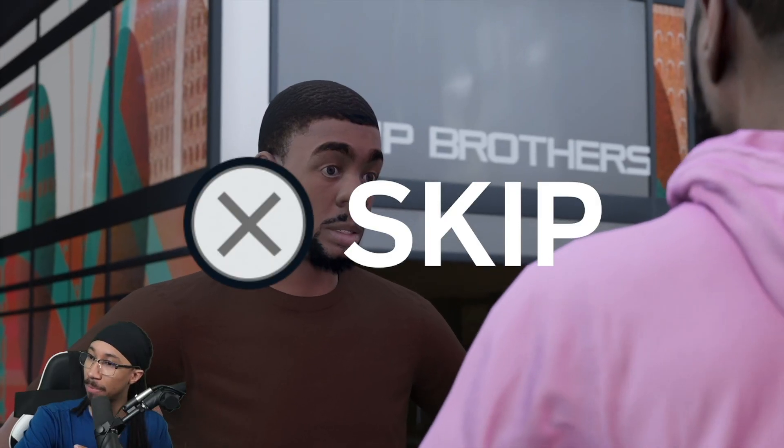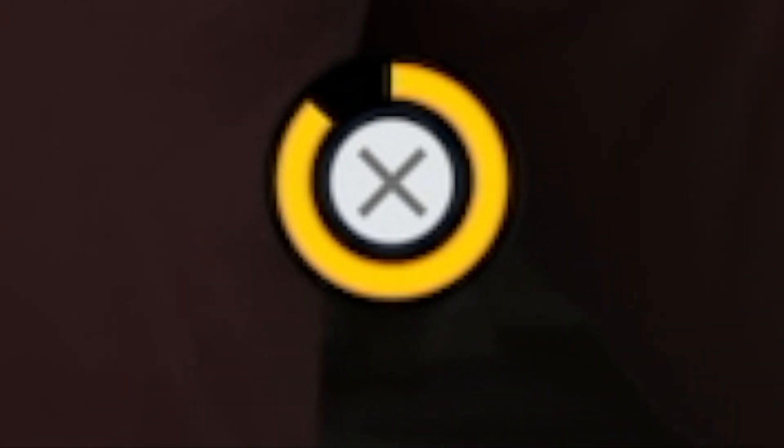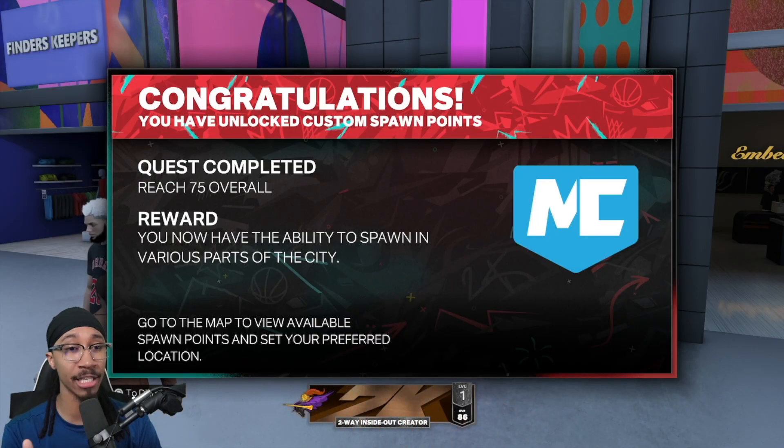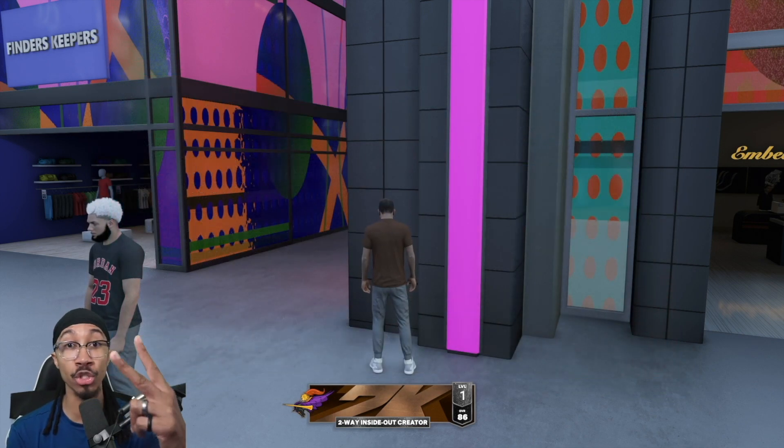You'll get a screen that says congratulations — you've unlocked all custom spawn points. Once you hit a 75 overall, you now have the ability to spawn in various parts of the city. Go to the map, view the available spawn points, and set your preferred location. That's number two.